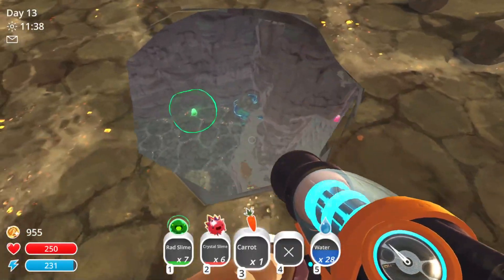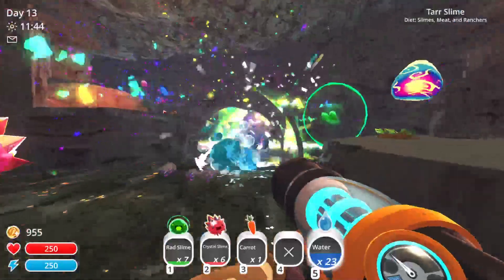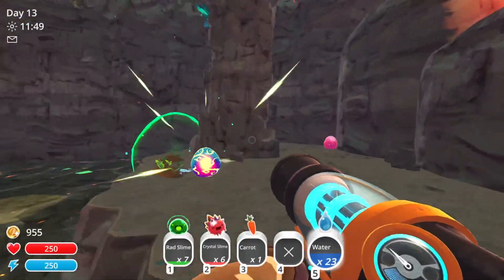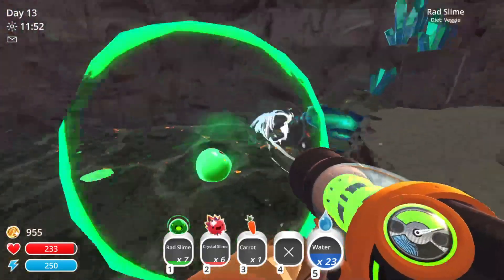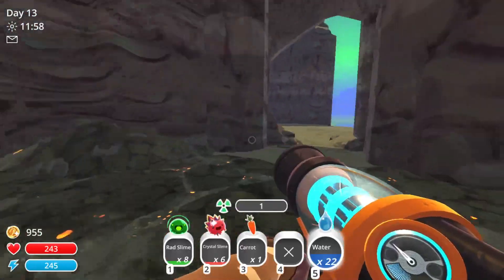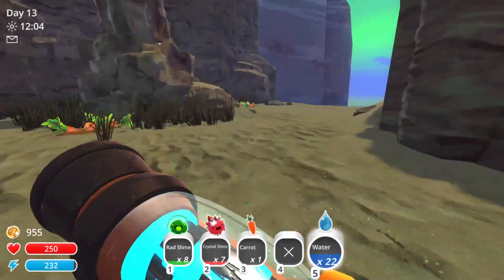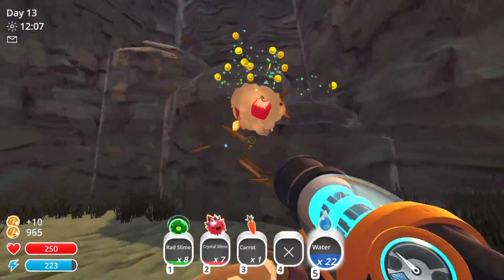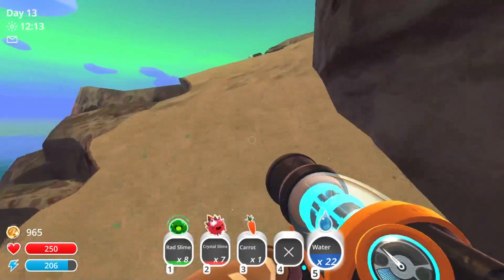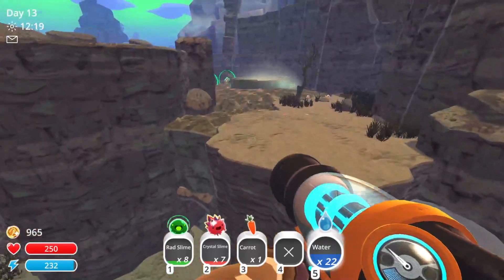There's a crystal over here. I think we have enough crystals — now we just need rad. These guys look really cool. Wait, I can hold them without getting irradiated? That's nice. There's a separate area over here that I didn't know about. Any crystal or rad slimes? Wouldn't hurt to have a few extra. I think we can find some more rads on the way back, so I'm not all too worried.